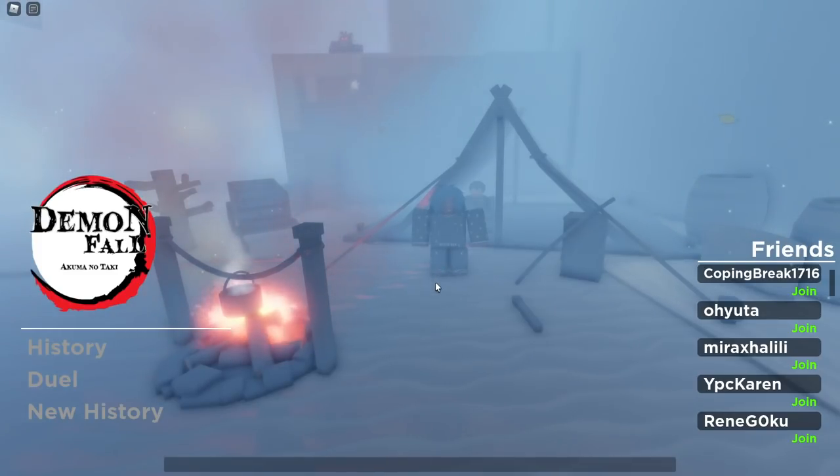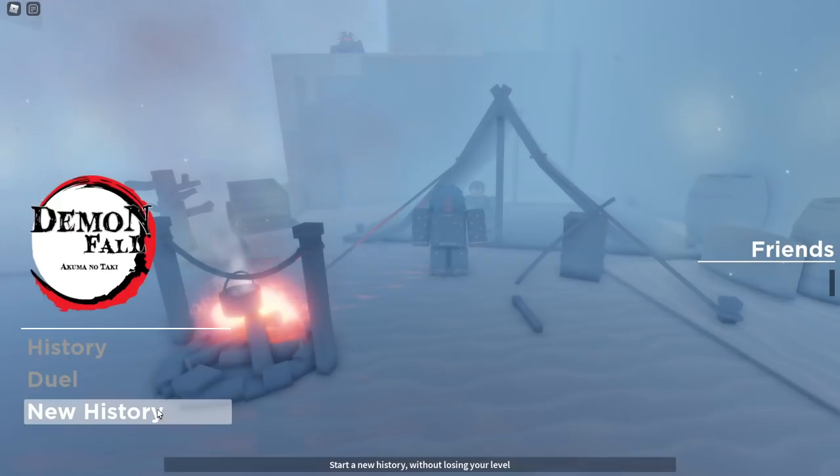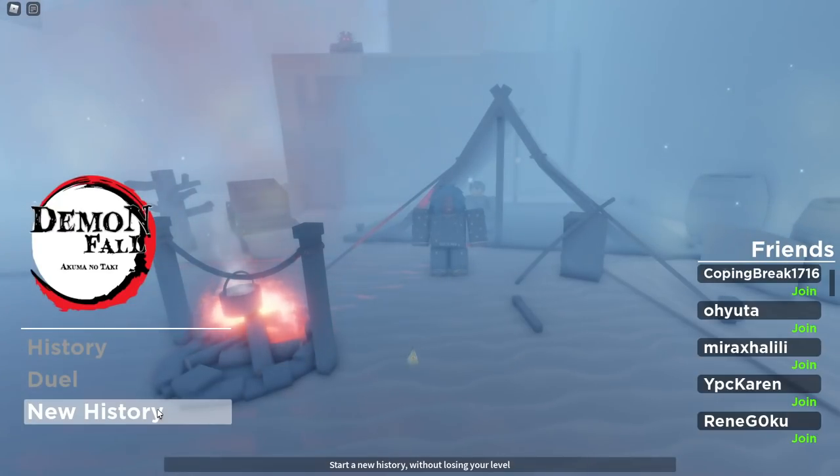First of all, since we're on the main menu, everybody always asks what does New History do? It does say what it does here. You start a new history, which means you wipe your character without losing your level. You keep your level — whatever level you are in the game when you click New History is the level you'll be when you create your new character. This allows you to restart your family, spin your family, and you'll get three spins every new history. So you can keep your level, get three new spins, and have a chance at rolling a new family. But you have to restart your story and progress again.